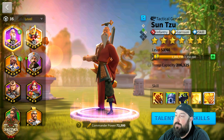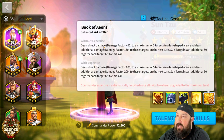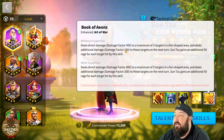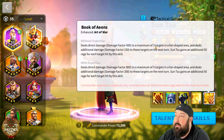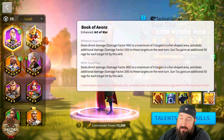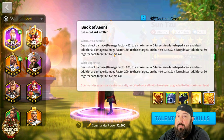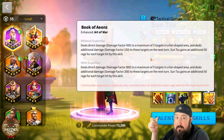The first skill is really good. This is showing the Expertised flavor — if we go to the Expertise it shows you the non-Expertise version. It deals direct damage of 450 to a maximum of three targets in a fan-shaped area, and also deals an additional 150 damage to those targets on the next turn. So it's a total of 600 before you max Expertise. The extra kicker is you get an additional 50 rage for every target you hit — so hitting three targets gives you 150 rage, which is 15% of your skill bar.